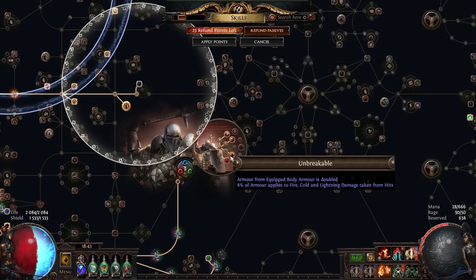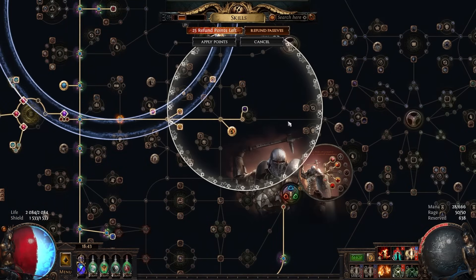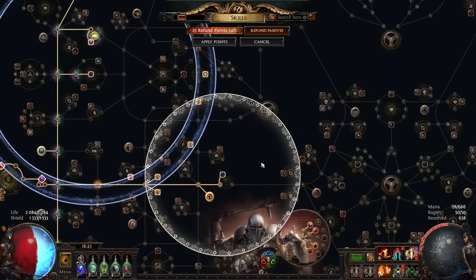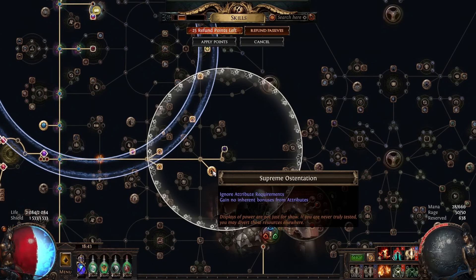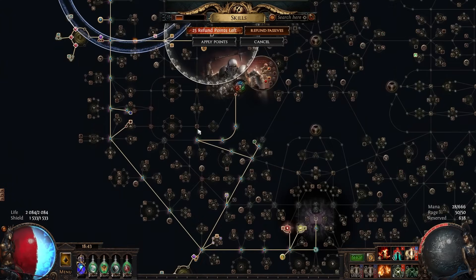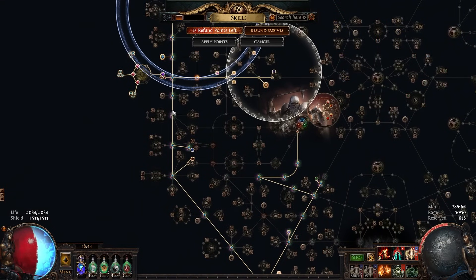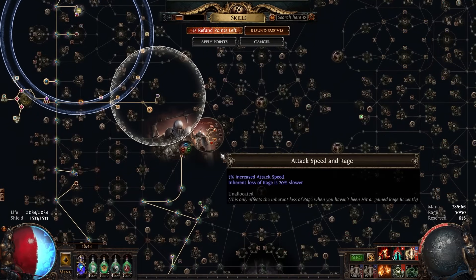With Jug, you just get the Transcendence effect for free and don't need to work around any downsides. Armor still applies to physical damage, but you also get a portion applied to your elemental damage from hits. While we don't get all of our armor applied like Transcendence would give, it's still plenty to give you extreme tankiness. So at a baseline Juggernaut just starts off super tanky, and we also get access to another Timeless Keystone — which especially this league is a huge deal because we can use Supreme Ostentation.